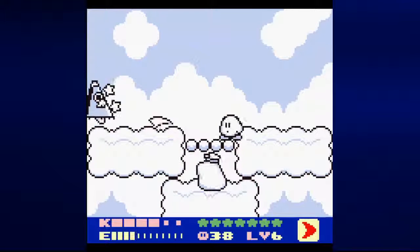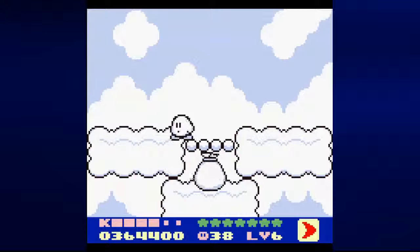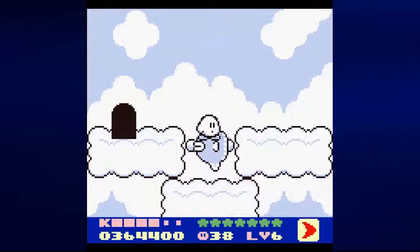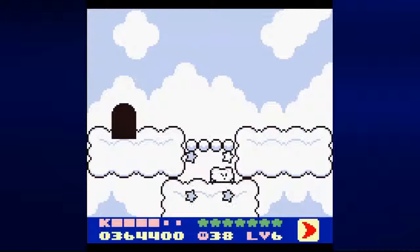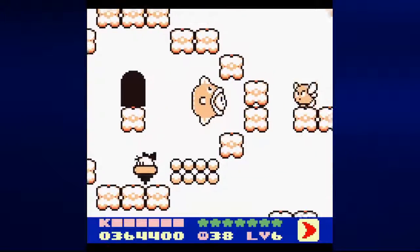Might as well just keep hitting him from this distance. I believe you get a random animal buddy every time. So sometimes you'll get Rick, sometimes you'll get Koo, sometimes you'll get Kine. That box is kind of random.